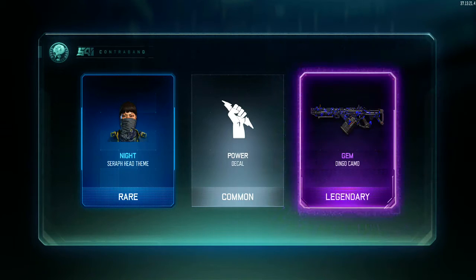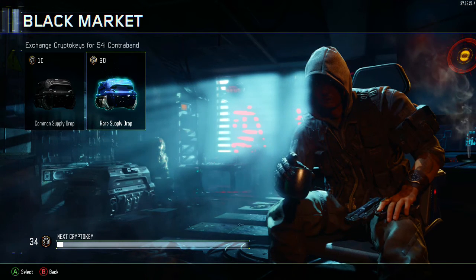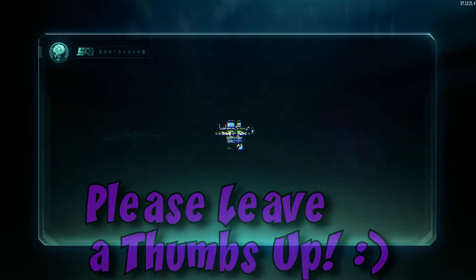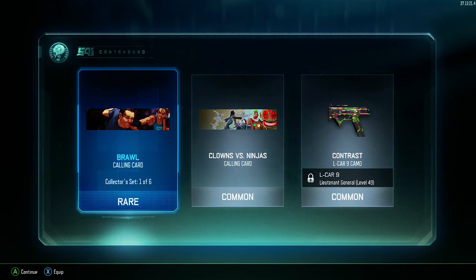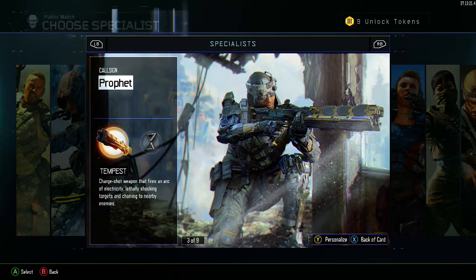We got the Gem Dingo camo — still haven't used the Dingo but I might now with that camo. We also got the Knight Serif head theme, which will come in handy when I use Serif. Last rare supply drop of the episode — cross your fingers. Give us one more epic! Didn't get an epic — that's okay. We got the Brawl calling card collector set, one of six, clowns versus ninjas. Pretty dope, plus another common camo.